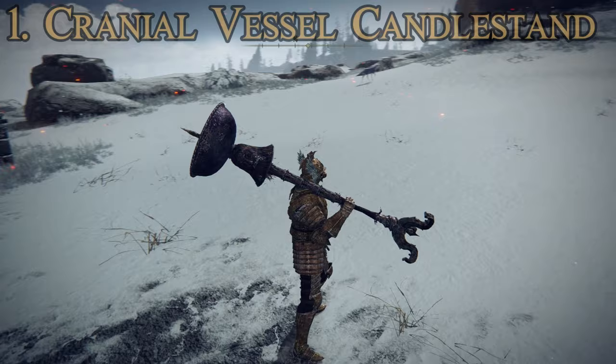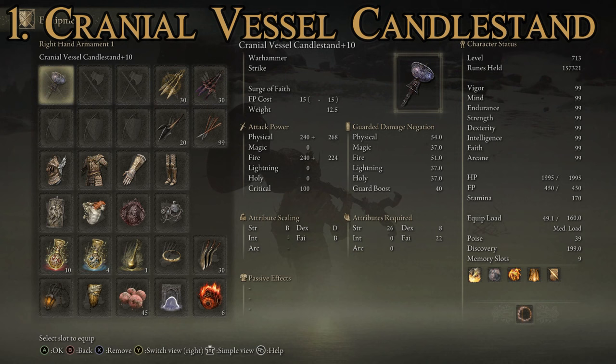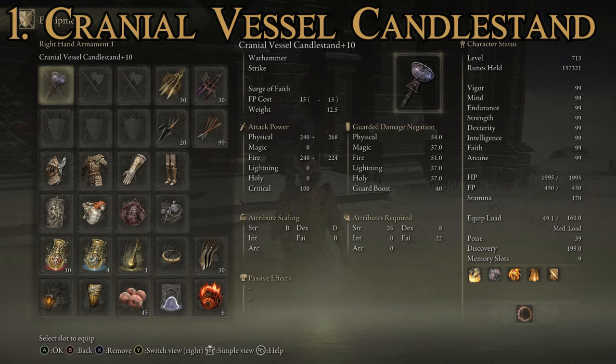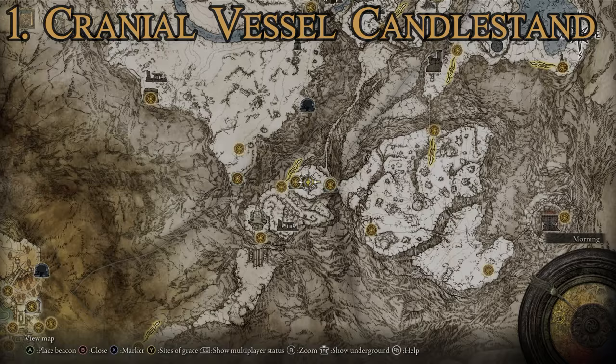For our number one best warhammer we have the Cranial Vessel Candlestick - basically a giant candlestick, a pretty goofy looking design but actually a really powerful weapon. Stats: max attack power of 1072, a decent step above the last and a lot above the first three. Average guarded damage negation of 42.7 - pretty high. Attributes required are 26 strength, 8 dexterity, and 22 faith. No passive effects, but it has the Surge of Faith special attack which is pretty powerful. Unfortunately you cannot upgrade this one with ashes of war, but it has really high attack power and a powerful special attack.